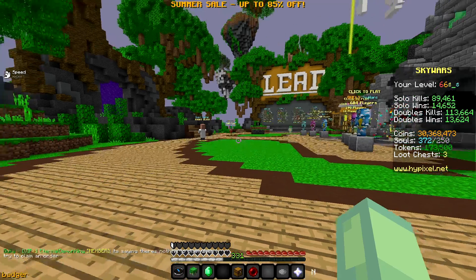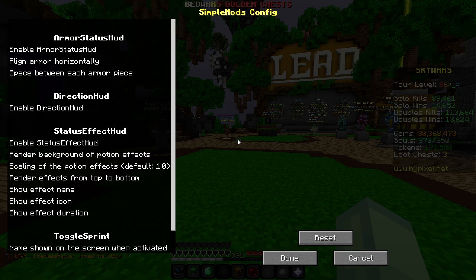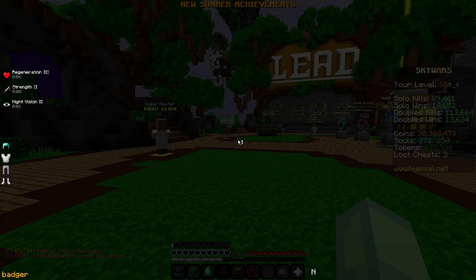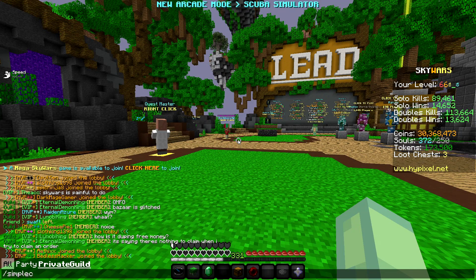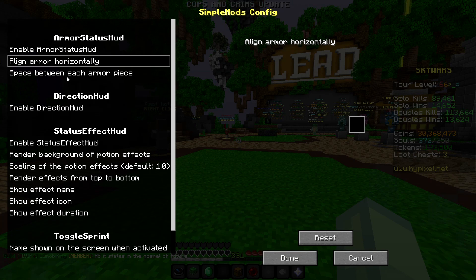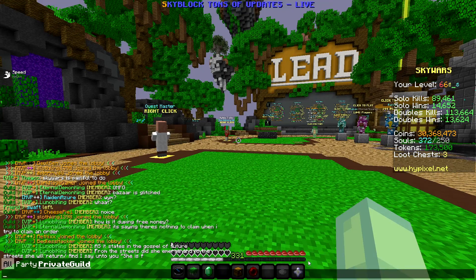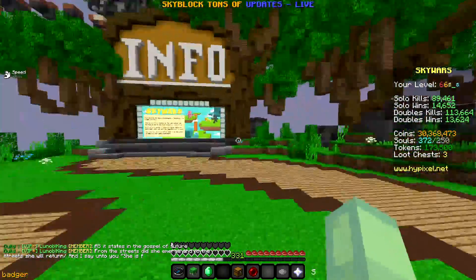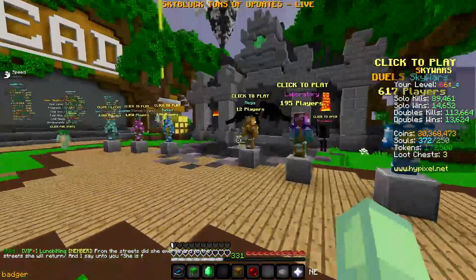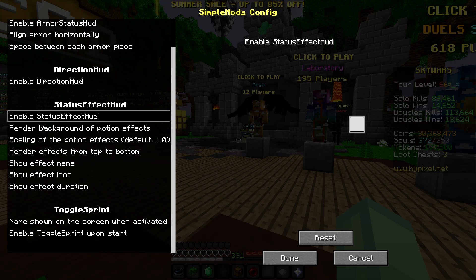Next mod is Orange Marshal's Simple Mod. The commands are simpleconfig and simpleHUD — simpleconfig opens the settings and simpleHUD lets you move your HUD around. I don't use the armor display. In simpleconfig, there's armor status, a direction HUD which you can see down here showing North, and status effects showing my potions on the left side.